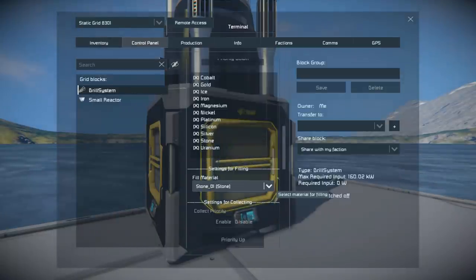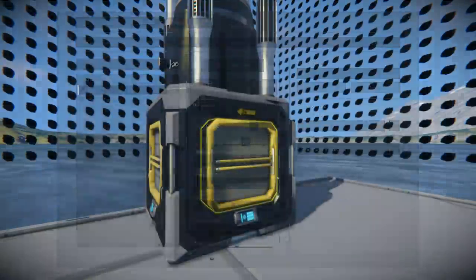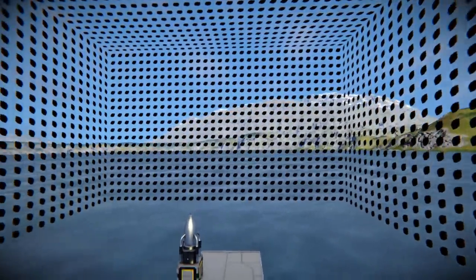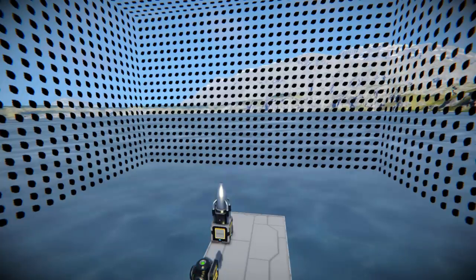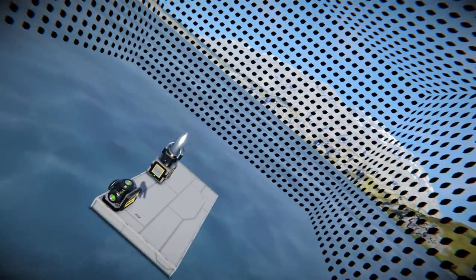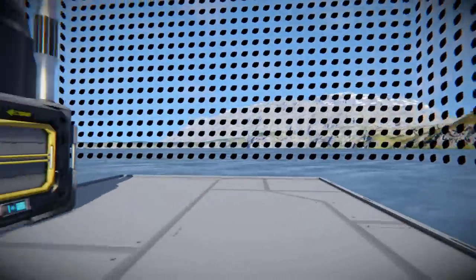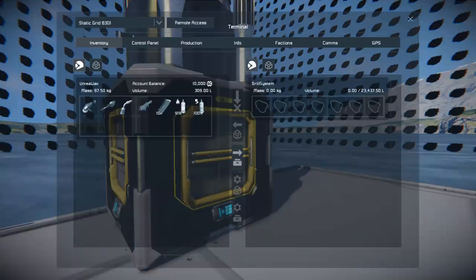I'll just open up — this is its range on a large block grid. Sorry if this hurts your eyes, because it's hurting mine. Basically, if you tell it to collect ore, stone, ice or whatever, it will attempt to drill from this area right here. Just like the Build and Repair System, you can edit and move this box around so you can drill in other places.